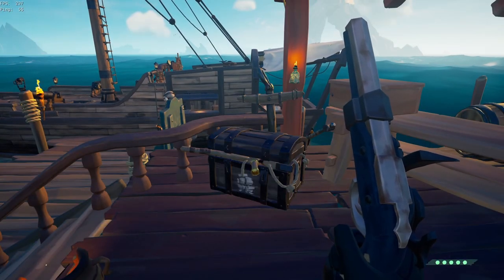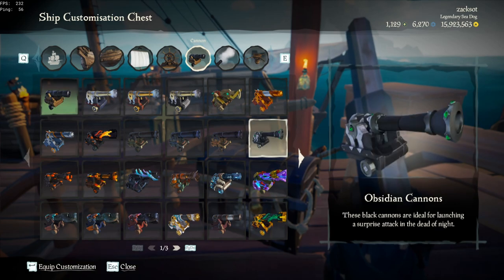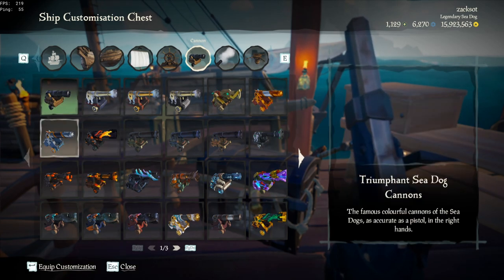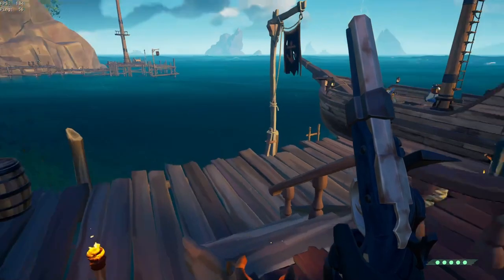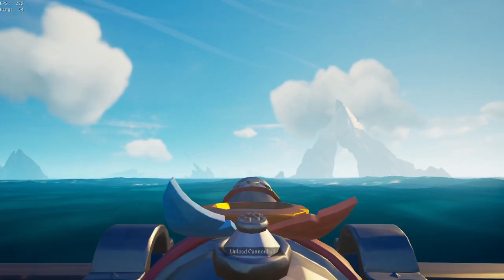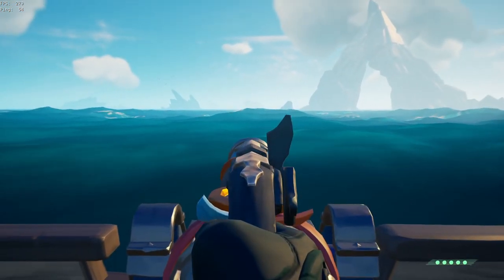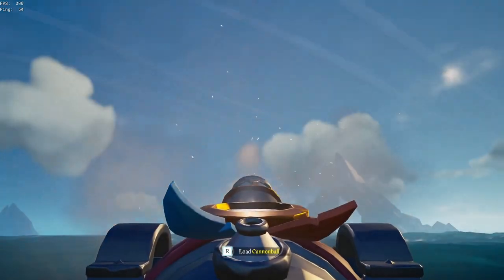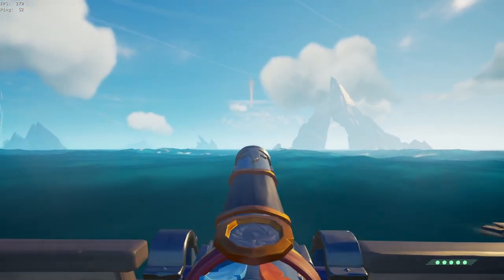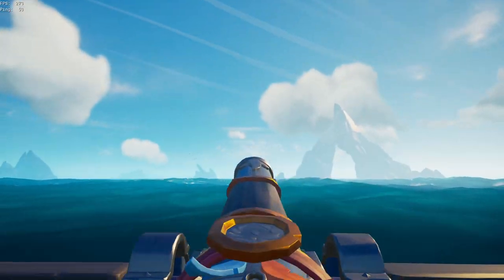There are many different cannons in Sea of Thieves, but that doesn't mean all cannons are equal. For example, the Glorious and the Triumphant Sea Dog cannons. These cannons are very similar to the Sailor cannons. As you can see, there's a nice scope on the top. One thing people don't like about these cannons are these feathers, but I like the appearance of them. They're very cool.